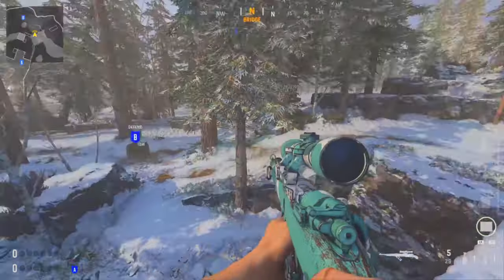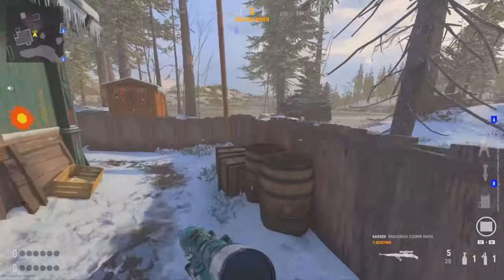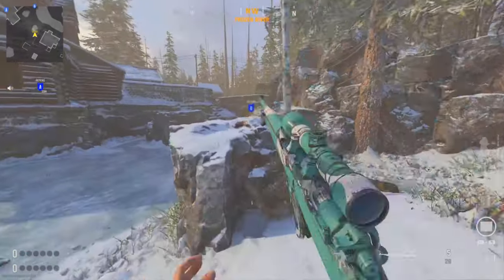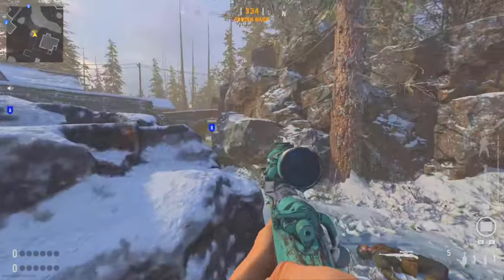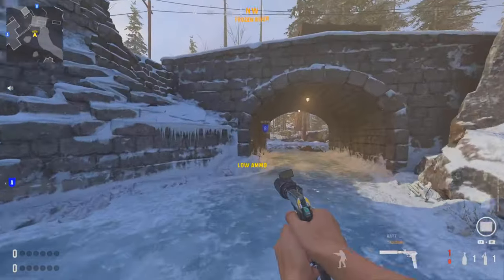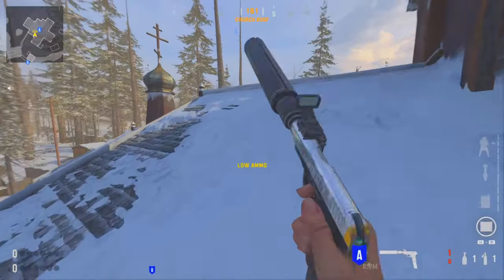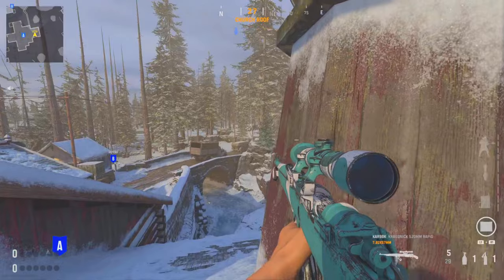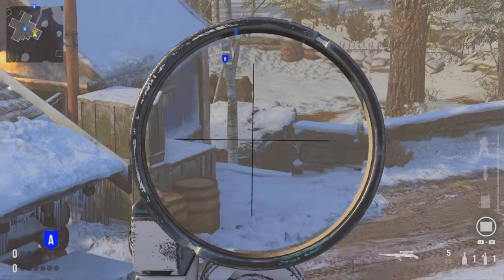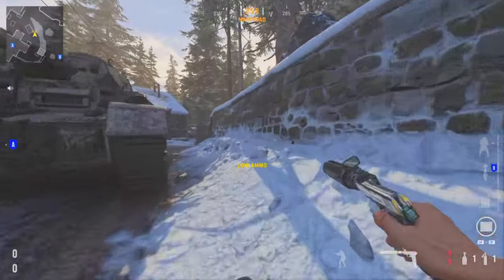For the B bomb, if you come across the bridge all the way over to this fence, you can get a very nice line of sight straight under the bridge. From this rock as well you can see the corner, and using this head glitch through the rocks — plant a bit to the left. If you come up to the top church spire you can actually see the bomb from here, which is great if your teammate can get the bomb down on that side — cover the angle nicely and wait for them to come to it.